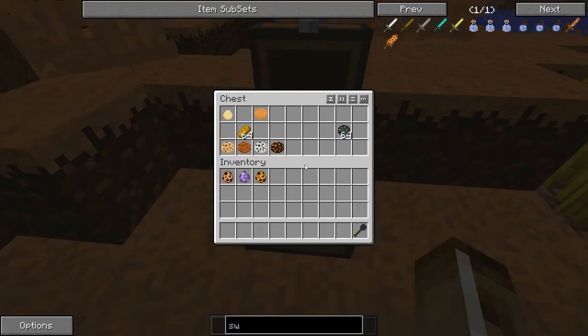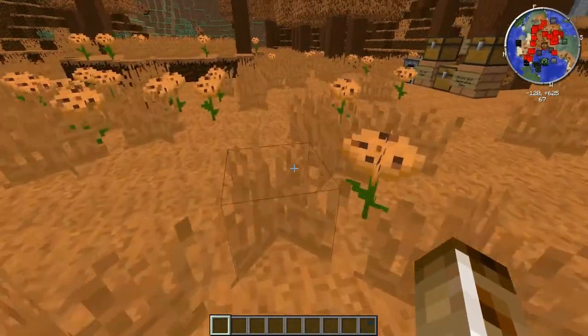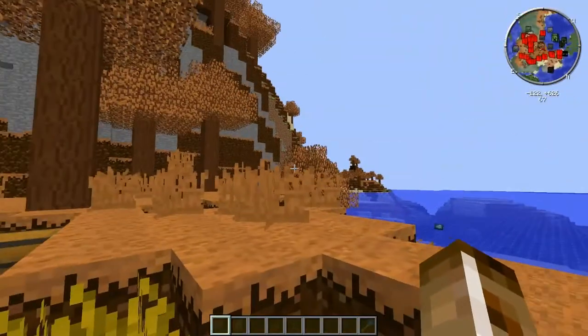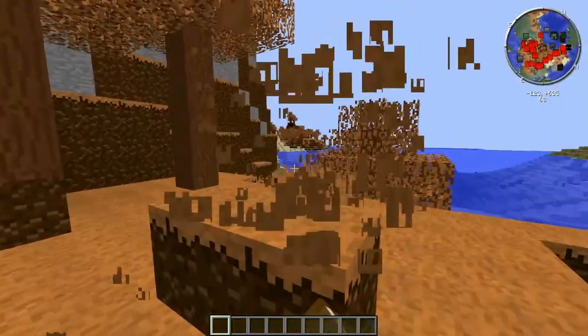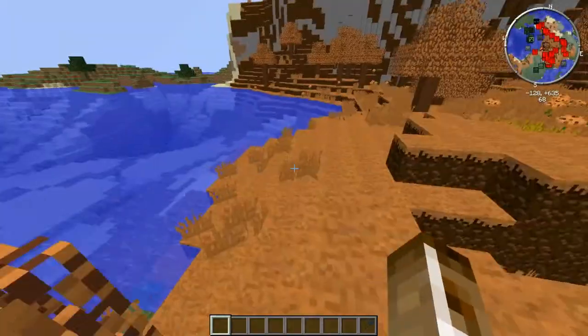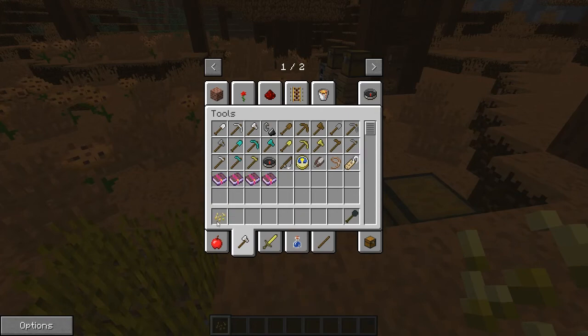So there's a new wheat/seed resource that you can get here — it drops from breaking the cookie grass. When you break the cookie grass, it'll drop this stuff called rye. And it's just like wheat — you plant it, grow it. When you break it, it will drop rye, more rye seeds and rye itself.